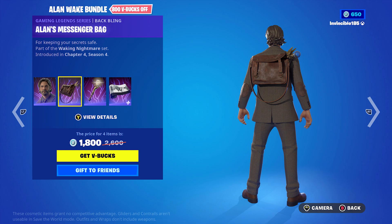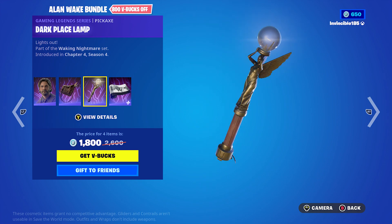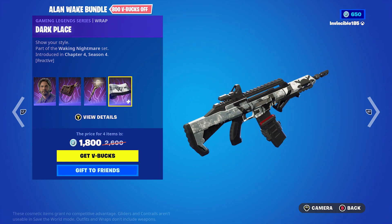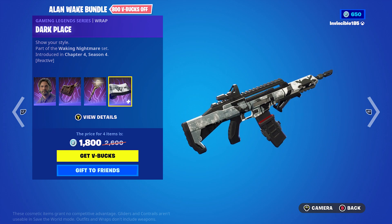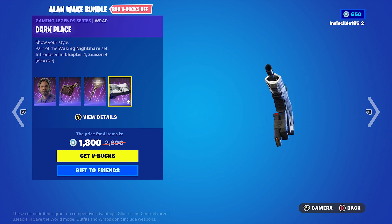Alan's Messenger Bag is the back bling, and that's also where he holds the Dark Place Lamp pickaxe. Lastly, the wrap is a Legendary Series Dark Place wrap — it's a little bit reactive, part of the Wakey Nightmare set.